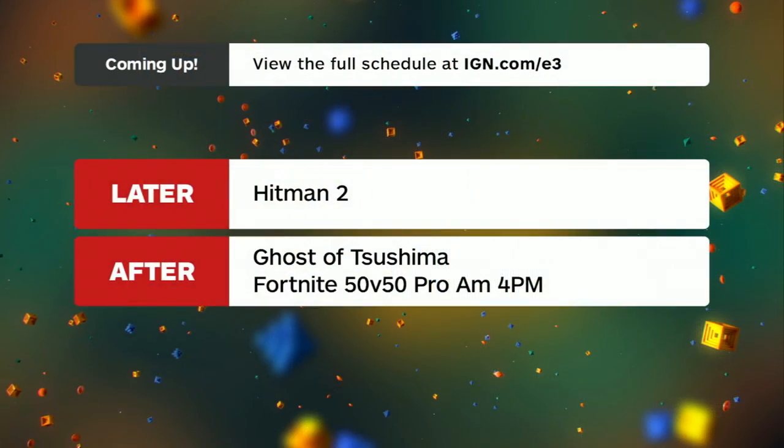Welcome back to IGN Live at E3 2018. Let's welcome IGN's Philip Mewson and Daniel from Nintendo to help us walk through Super Smash Bros. Ultimate. You guys got a chance to see the Nintendo Direct — any big surprise? Probably just that the entire roster of Smash characters is returning. I was not expecting that at all. So many different stages, new stages like Moray Towers, and going through the whole roster — over 60 different characters in the game.